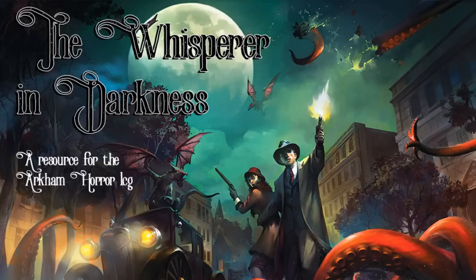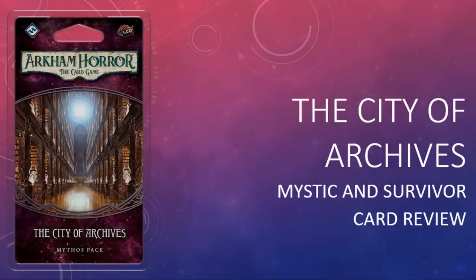The stars are right and that means it's time for another episode of The Whisperer in Darkness. I'm your host, the Man from Lang. Thank you very much for joining me today. On this episode I'm continuing with my reviews of the player cards in The City of Archives — the mystic and survivor cards in the fourth mythos pack in the Forgotten Age cycle. There are spoilers throughout if you care about that sort of thing. If you enjoy what you hear, remember to like, comment, and subscribe.